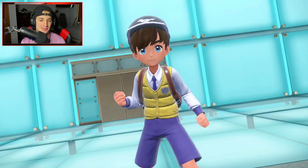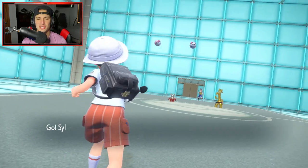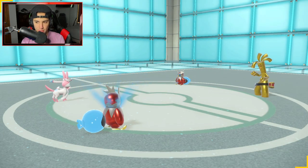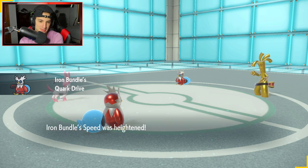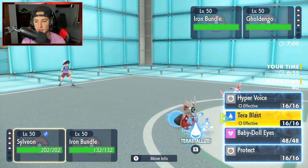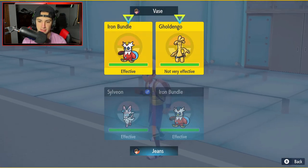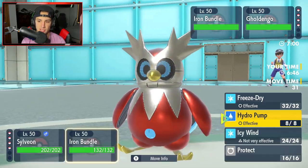We already knew it — opponent leads Bundle and Goldenglow. Cerulege could have been solid here. That Goldenglow is a bit of a problem. We consider Terastallizing into Water — it's an option, but Freeze Strike is a problem. Still thinking of doing it and ripping into them. Going to Terastallize and Hydro Pump into the Iron Bundle slot, while doubling down into Goldenglow trying to get rid of it.